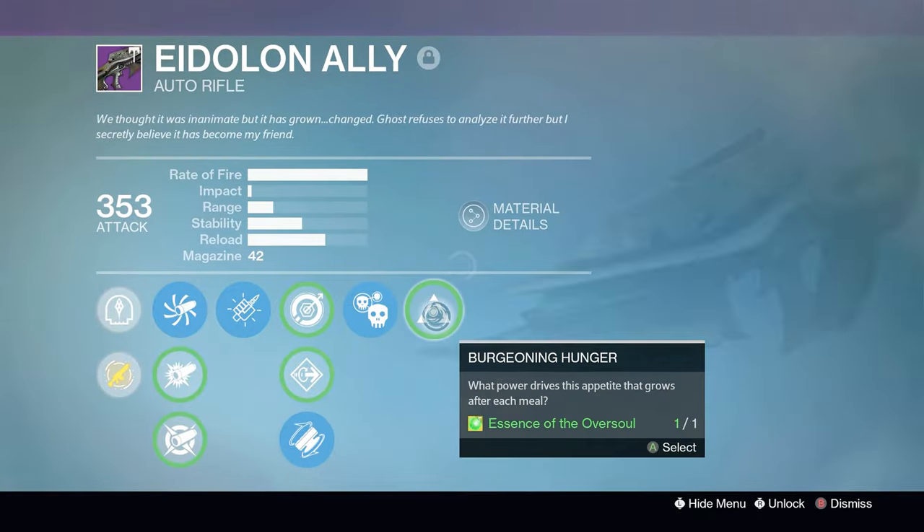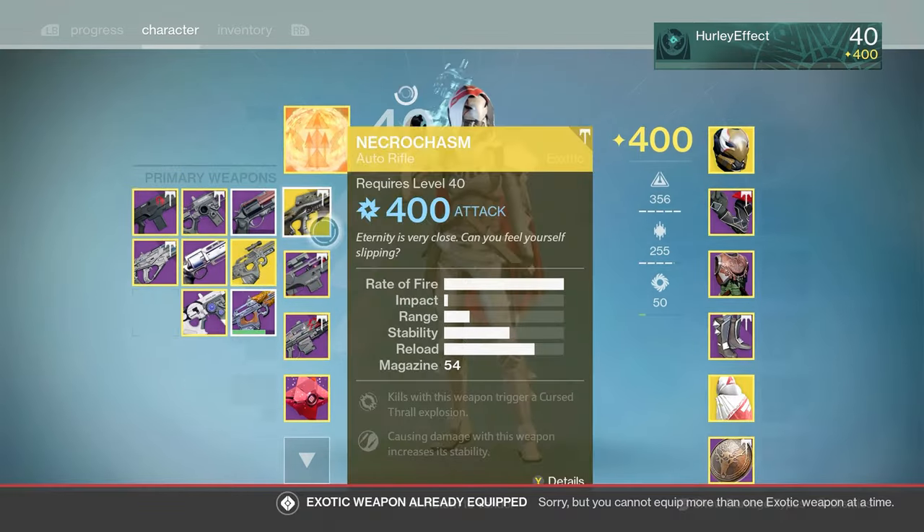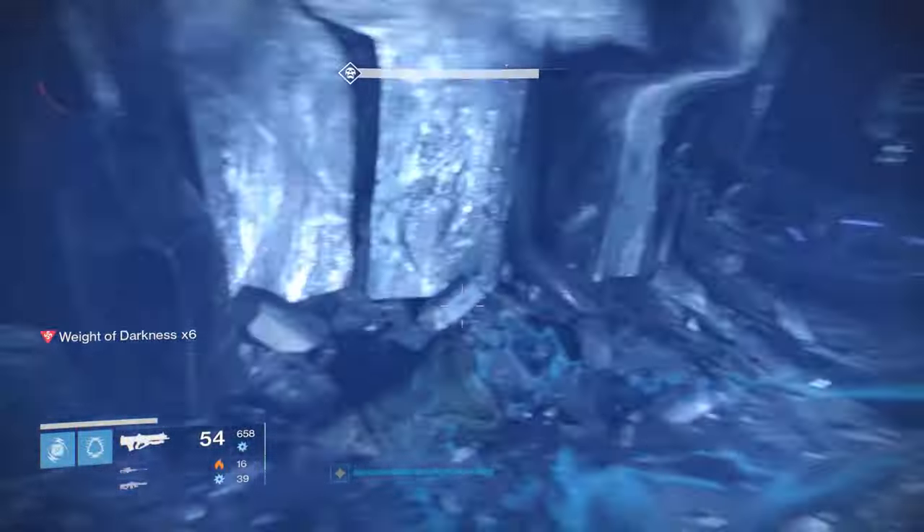Then you simply return to Eris, collect the Essence of the Oversoul, and upgrade to your new Necrochasm — which now triggers Cursed Thrall explosions on every kill. And that's pretty neat.